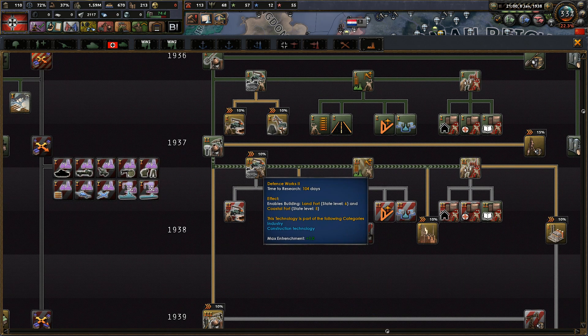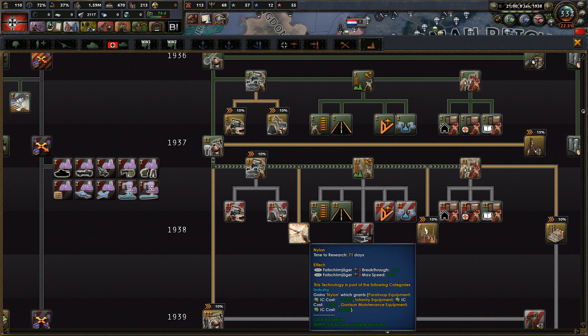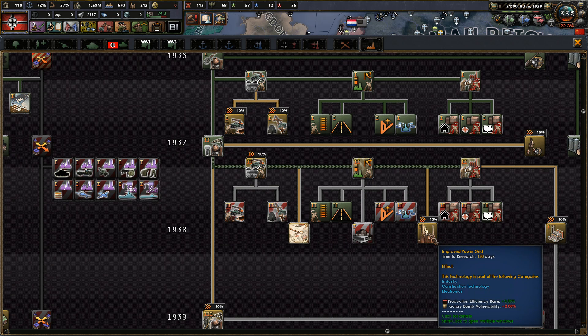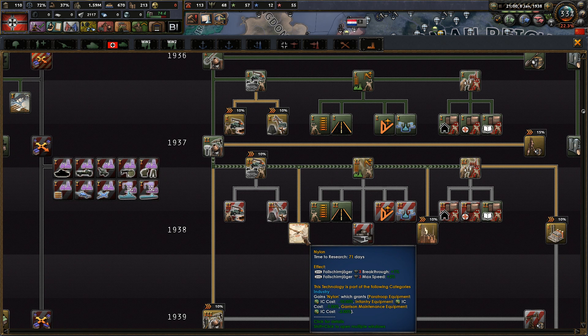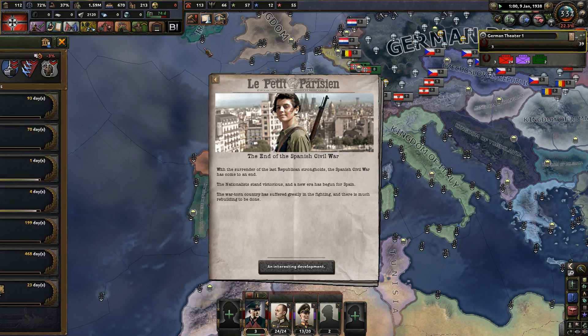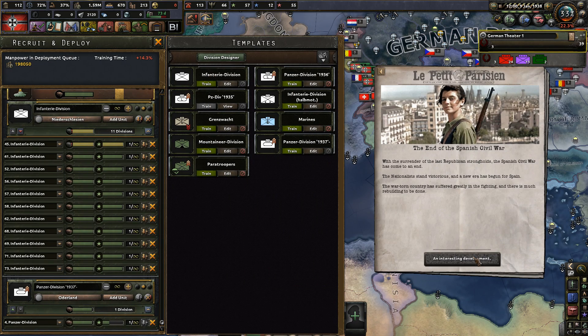Entrenchment speed, construction speed, and entrenchment here is not really what I am looking for. Efficiency base. Let's see - paratrooper. I just love the fact that this one has a nylon. Yes, but paratroopers is something we are going to heavily invest in.